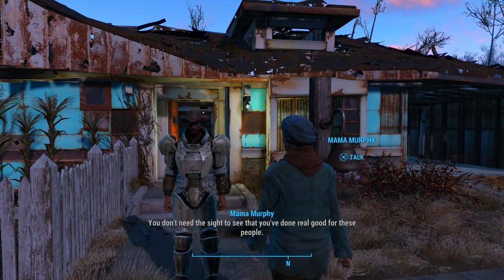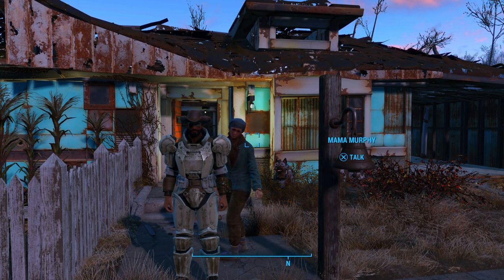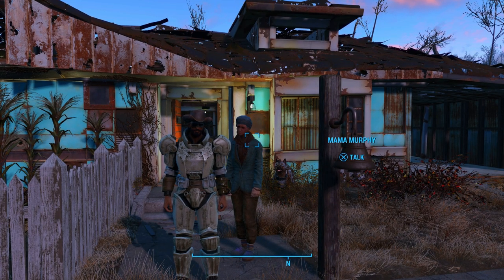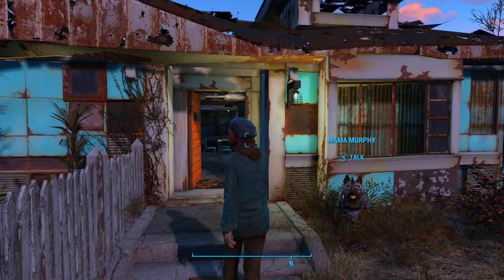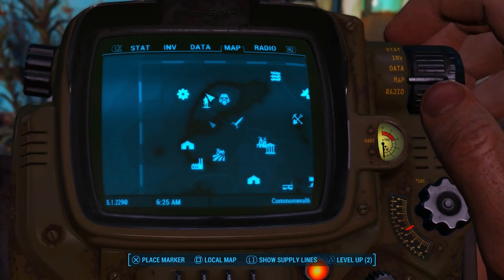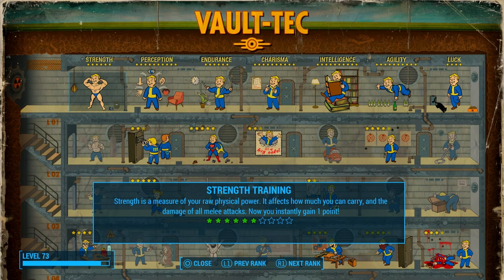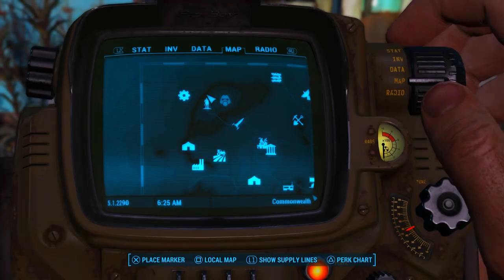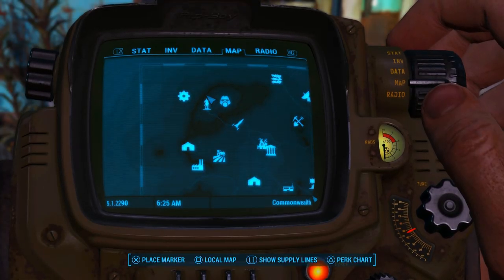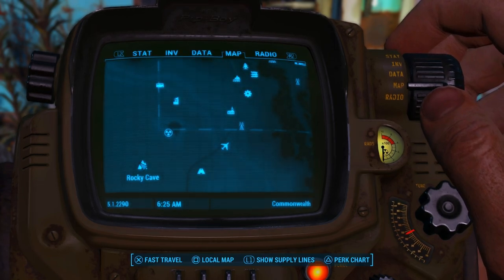Today we're gonna be helping out the Brotherhood. But before we do, let's go ahead and put some levels in. Good morning, Mama Murphy — interrupting my intro. We're gonna put both levels into strength training, and then we are going to go talk to Virgil.